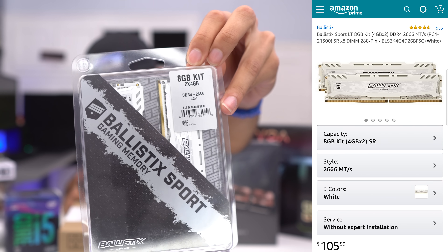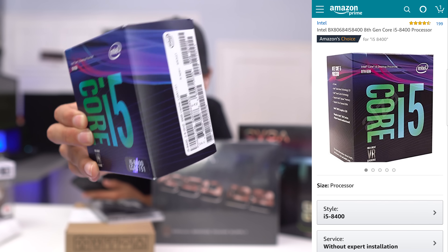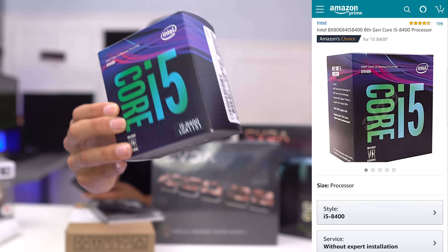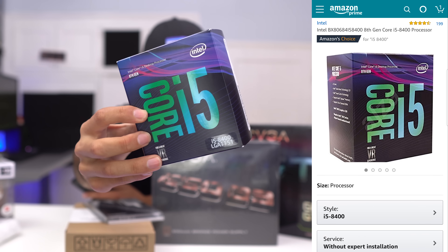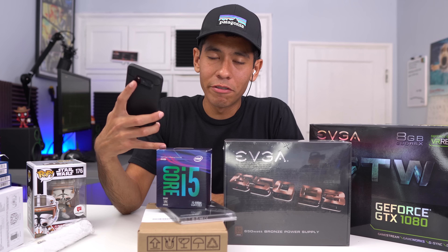For our RAM, we went with a kit of 8 gigs clocked at 2,666 MHz. The i5-8400 is a 6-core processor clocked at 2.8 GHz, but it has a 4 GHz boost. It's locked — it's not a K-series processor, so you can't overclock this unfortunately. I paid $190 for this.